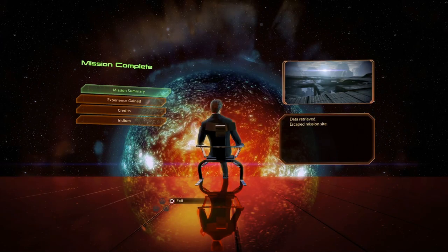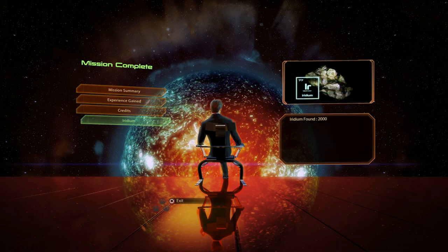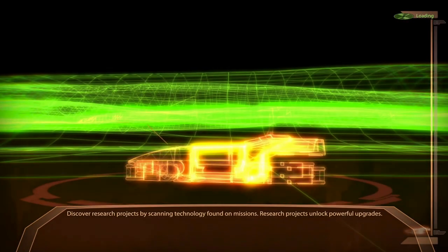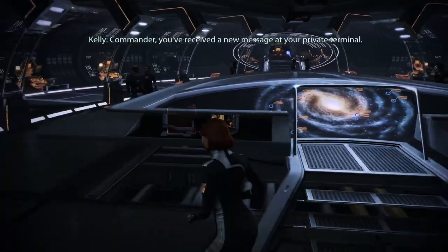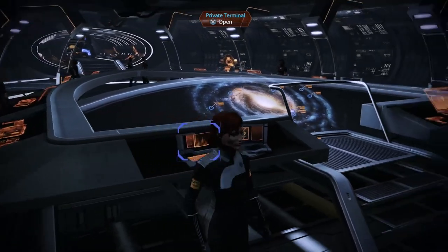Got off that baby just in time. Data retrieved and escaped the mission site — 125 experience, 7,500 credits, and 2,000 iridium. That means we got the most we could from that side quest. We have a personal message: 'An amazing find from Dr. Richard Talos, curator of the Alliance Museum of Galactic Exploration. The data shows the ship was attacked and overrun by Blood Pack mercenaries and Vorcha soldiers — this was the first Alliance crew to encounter the Vorcha. How frightened they must have been.'